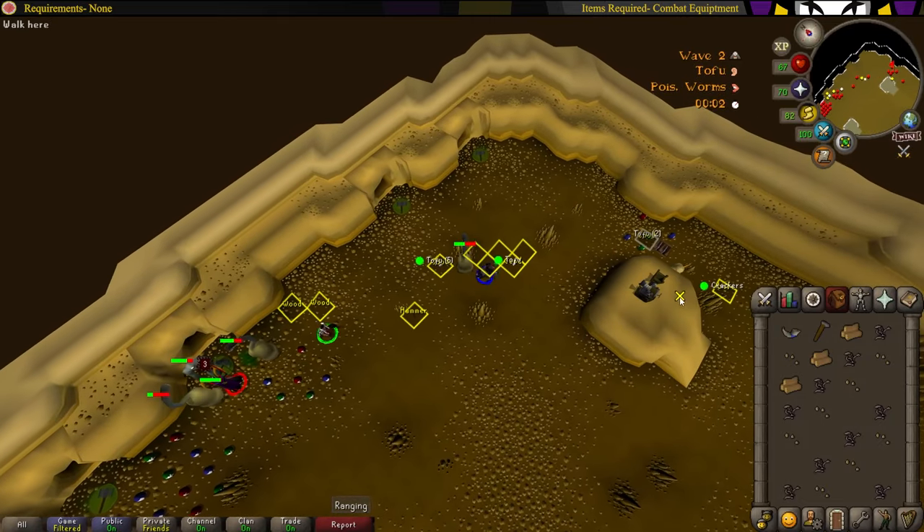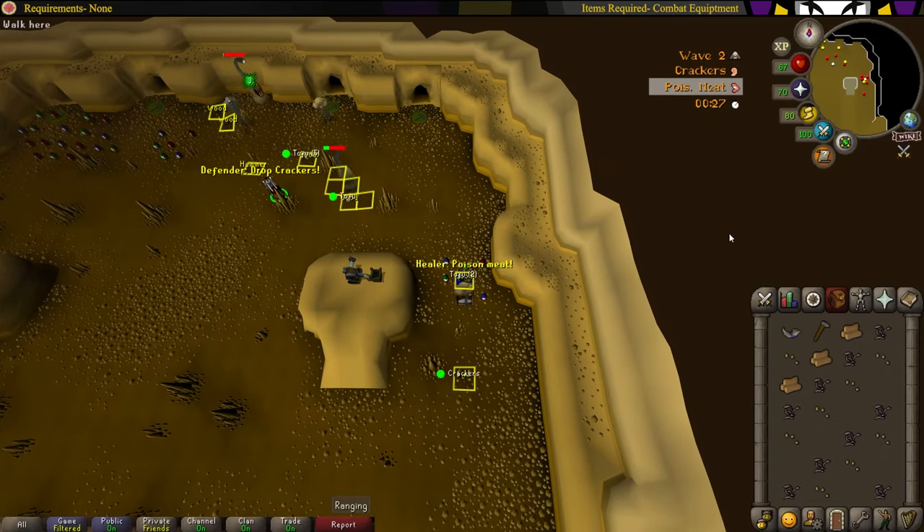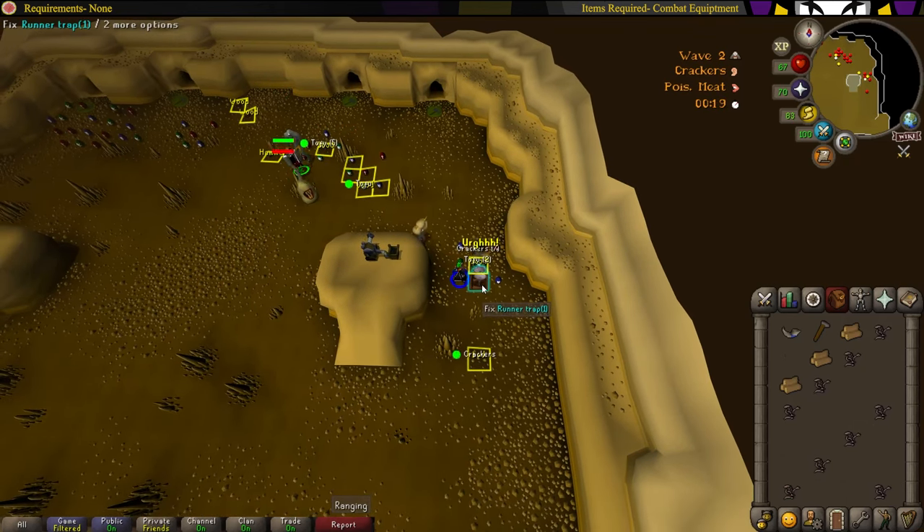Stand in the same tile you dropped the good food at, and when it changes — like now — call for meat, and then drop the rest of your good food. Then when the trap breaks, just fix it.